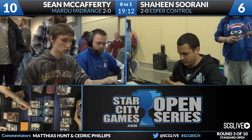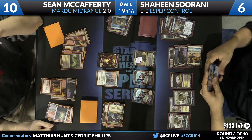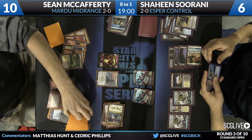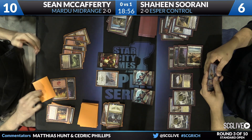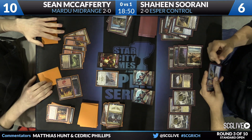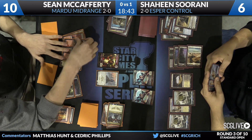White was better than green — surprise surprise. Shaheen is 2-0 with an Esper deck. Zooming in on the board: Shaheen has quite a few lands in play along with a Sorin, Solemn Visitor which is leaving the board, and two vampire tokens. For Sean McCafferty, he's playing Mardu midrange, a deck that is picking up in popularity in a big way in the open series. There's a goblin token — presumably from Goblin Rabblemaster, though it could be Hordeling Outburst — and a bunch of lands. We are deep into game two.